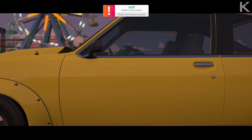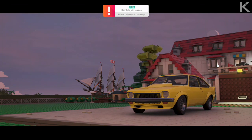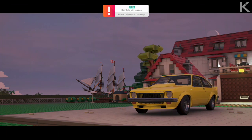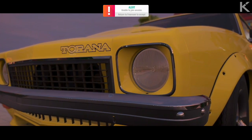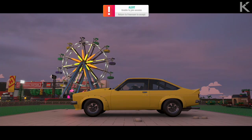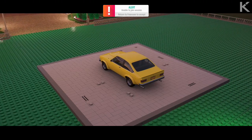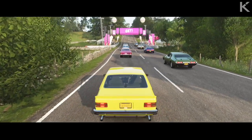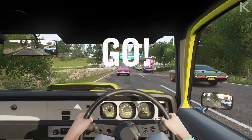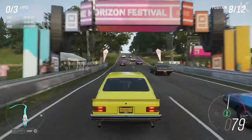Moving on to Forza Horizon 4 — we have the 1977 Holden Torana. The reason it's yellow is because my dad's first car was a Torana and it was bright yellow. This is the brightest I could get in Horizon — the colours are a bit weird. The Torana had some hate because they made a four-door version of it which was shocking, but the two-door version is beautiful. For its time, it was a beast.